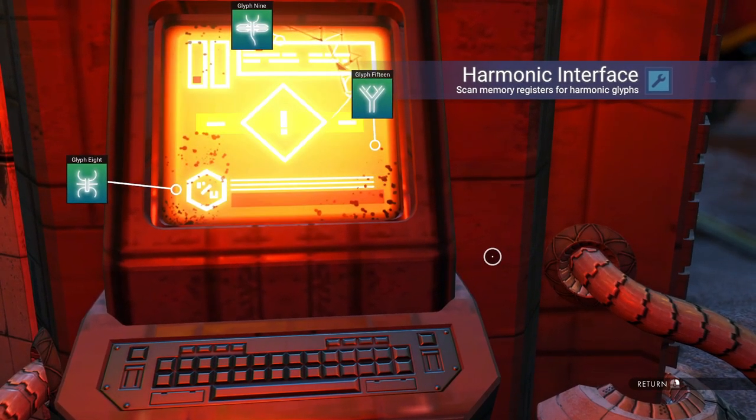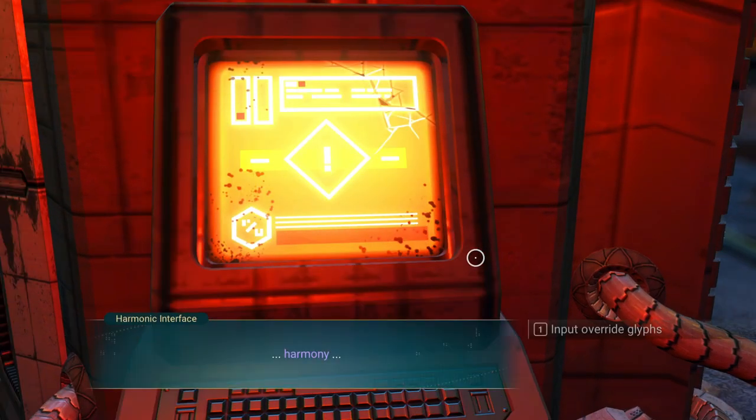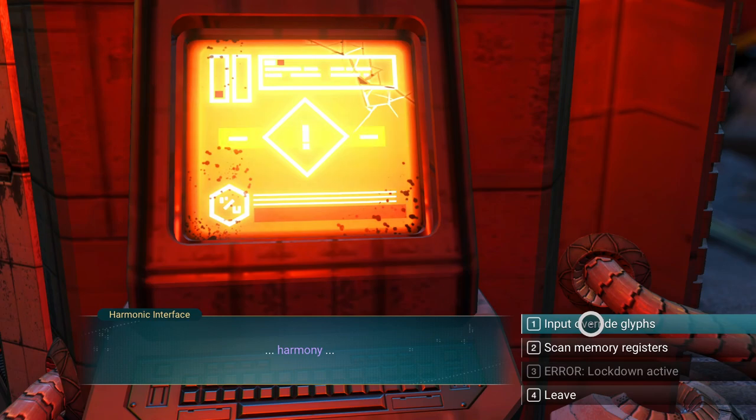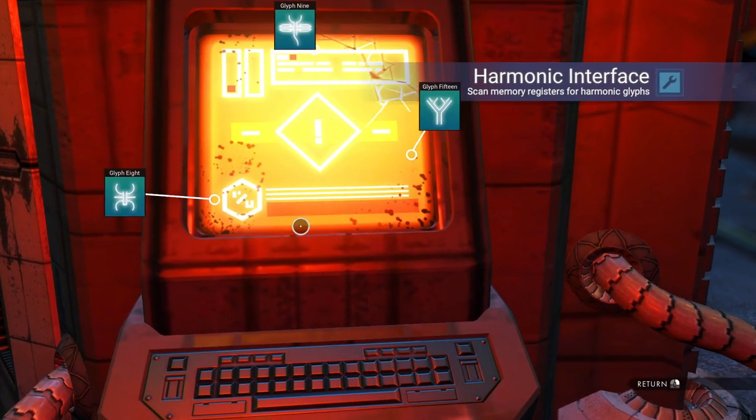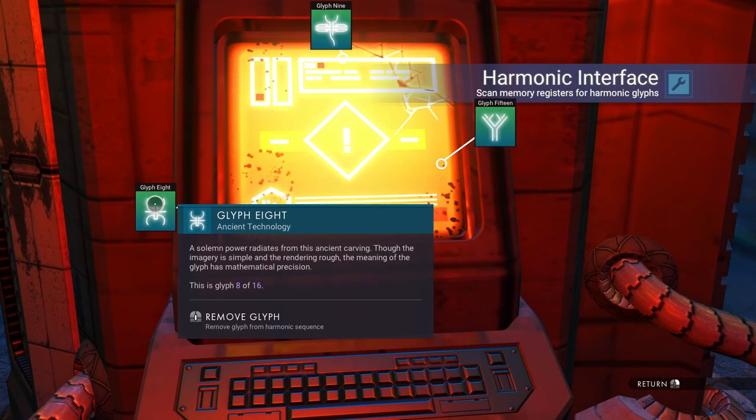We're gonna access the mainframe and put in override glyphs: 8, 9, and 15. Good news is you don't have to actually have the glyphs to make it work. Oh - 7, 7 in it.